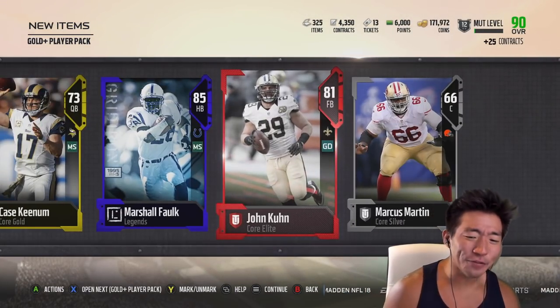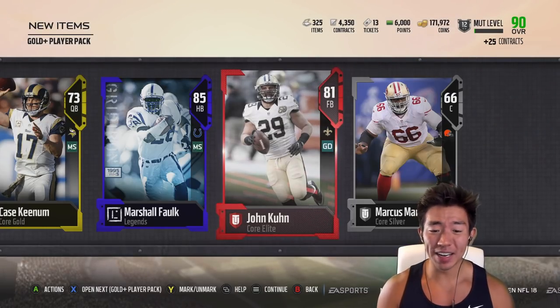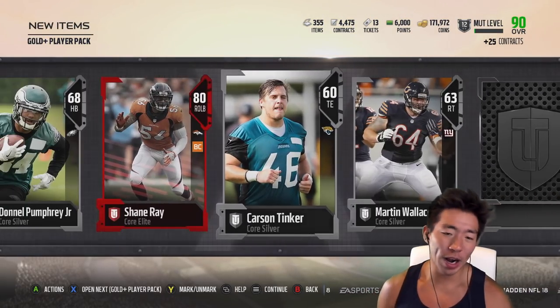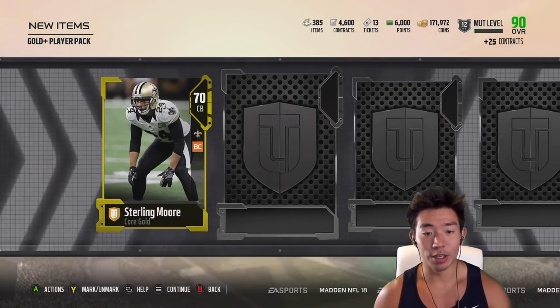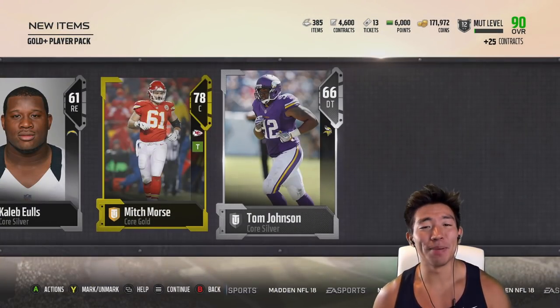We get an 84 Greg and a John Ross pull — the fastest card in the game. We also get a playmaker in 85 Marshall Falk, the legend who is extremely fast, and even a blocker in John Coon. So we get an amazing pack there — a running back and a fullback to block. We also pulled Shane Ray but once again couldn't use it. That was actually the last pack, but let's get to the lineup builder.